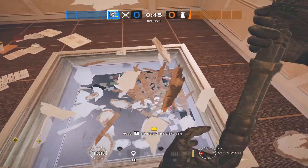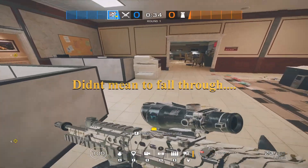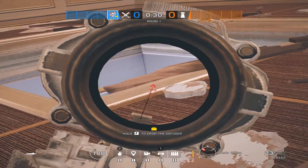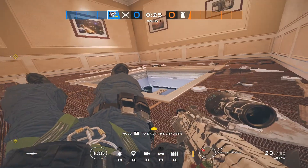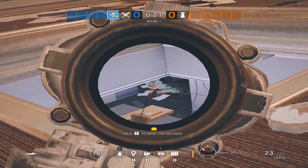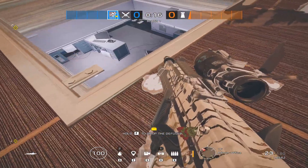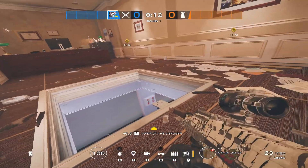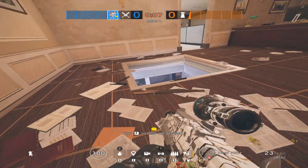The third angle worth mentioning is this hatch right here above CCTV. The reason it's so important is because of how many different angles you can approach from this one hatch. As you can see, you can see all the way into the doorway at server, the doorway leading out to the hallway, and you can catch any rotation they might make between the locker room and the CCTV room. That means you have almost complete control over this room, which if you've played Siege enough, you know is a pretty rare thing to find.